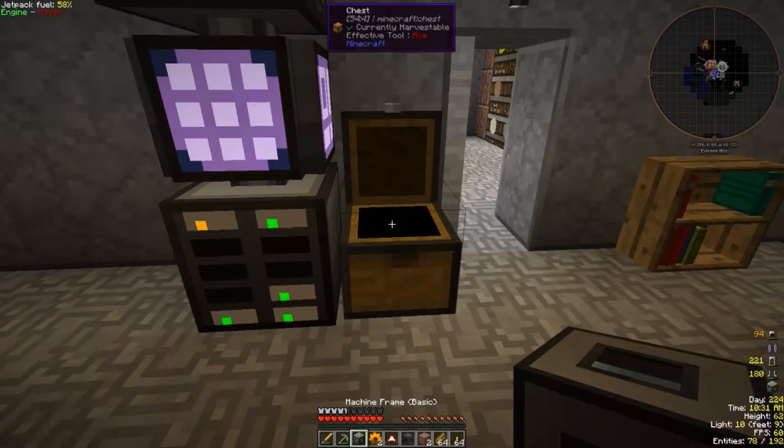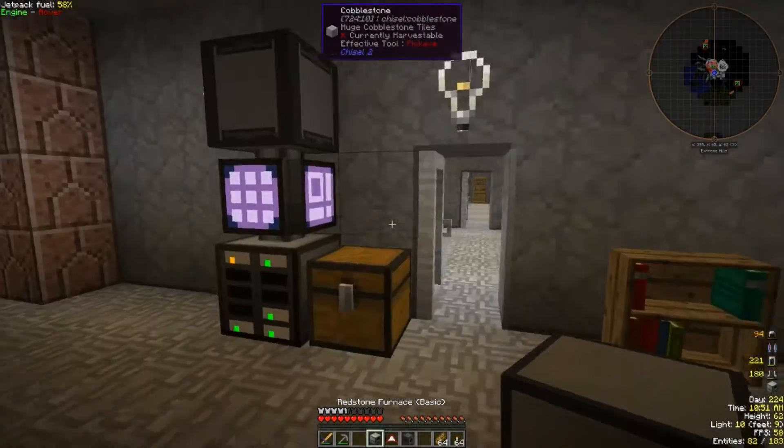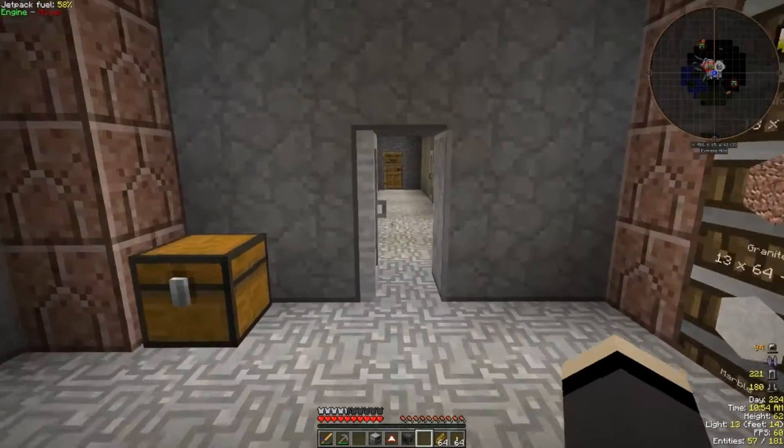What we're going to make with this is a redstone furnace - a machine frame, foil, and redstone. There we go, we now have an electric furnace. We can use power to get this stuff going.